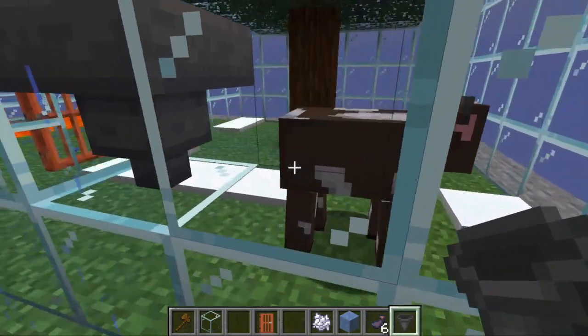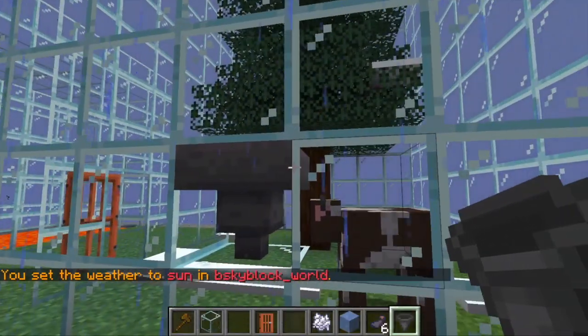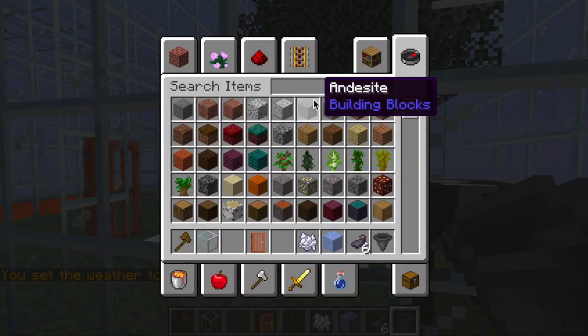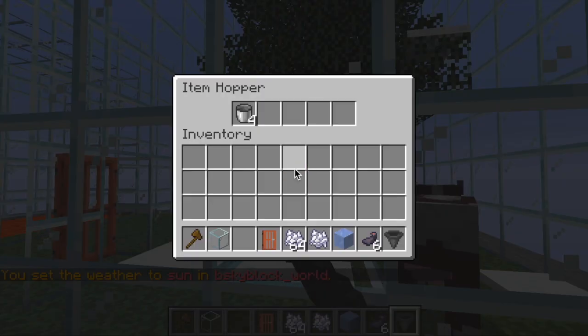The other thing you can add is bone meal. When you add bone meal it will be used periodically to grow grass or other plants — special biome plants — inside the greenhouse.